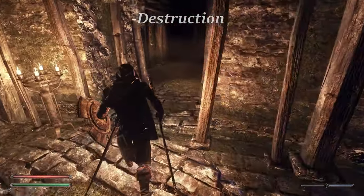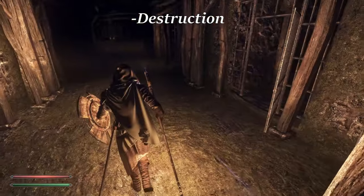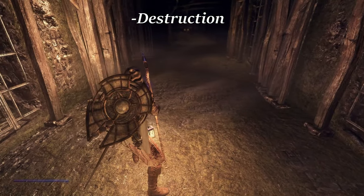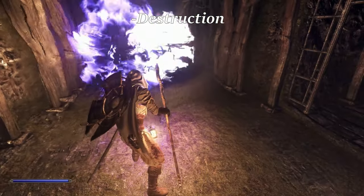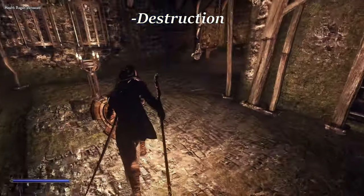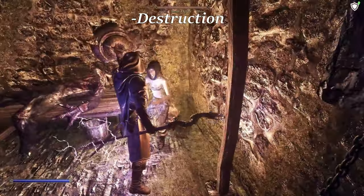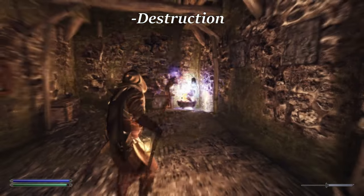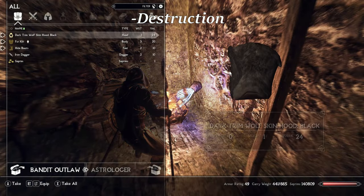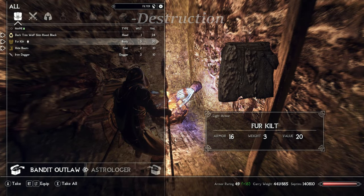Destruction is a funky one. The Astrologer mainly uses staves for ranged damage, so most of the perks from the destruction tree won't apply to staff casts. There are a few worth taking, and we'll talk about those later. However, the number of casts you get per charge on your destruction staves scales directly with destruction level. Also, since staves do not progress skill levels, destruction levels are gained primarily through training and spell scribe triggers.